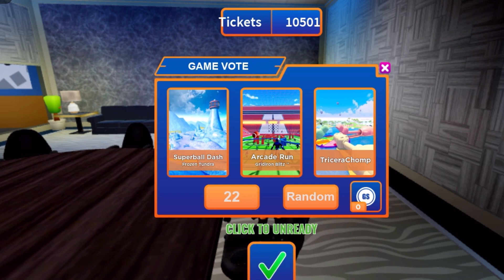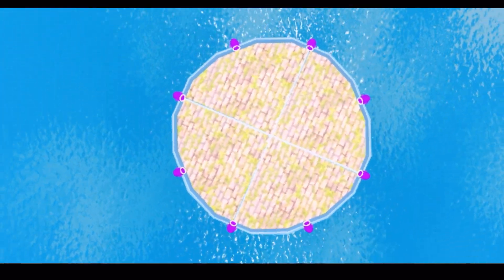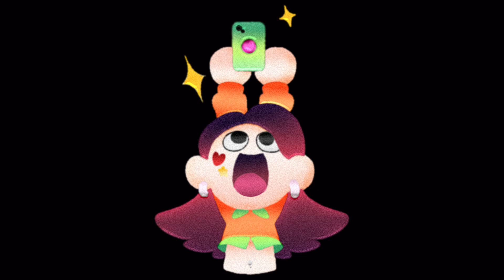For the third round I'm gonna choose Tricerachomp just to give you guys an idea of how it works. It's loading in — very interesting intro — and it just looks like a brick circle and water, then it sent me to the conference room. One thing I did notice about the private server: the mini-games work but I'm having to leave between each one and come back for it to actually take me in. It takes me in the first time but the second time I have to leave and rejoin.